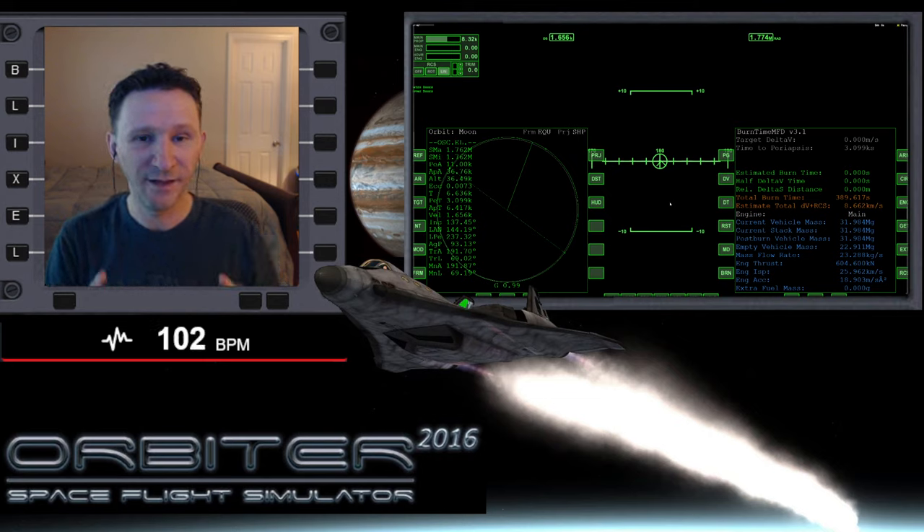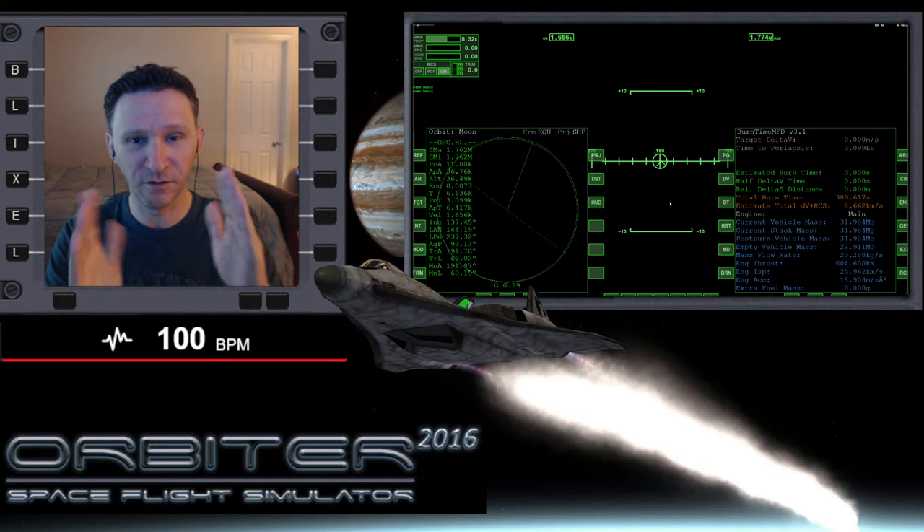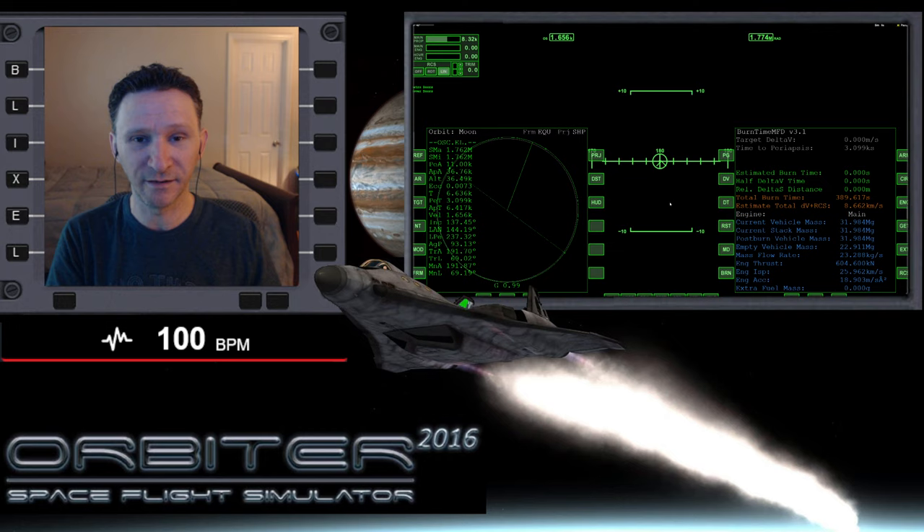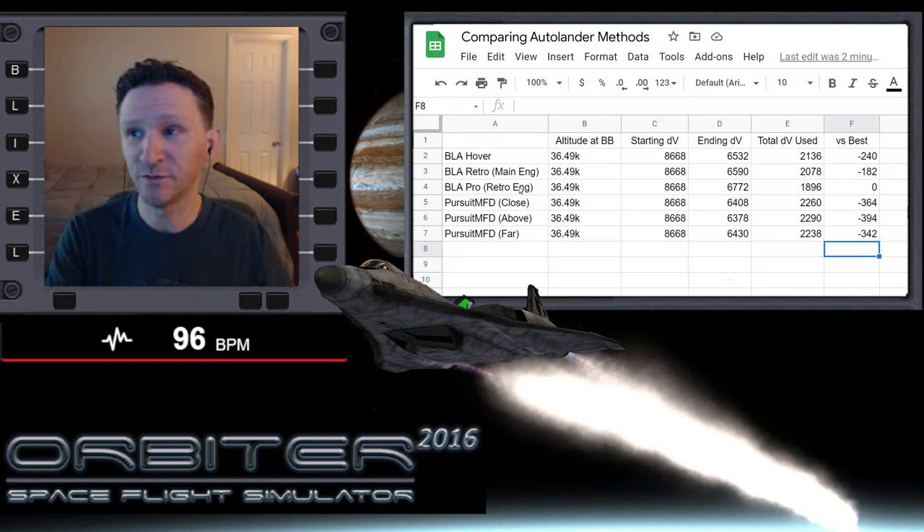Welcome to another Orbiter video. In this little series, we're taking a look at different auto landers, comparing them against each other, and also comparing each auto lander against itself with its different methods for doing an automatic landing at Brighton Beach. In the previous videos, we used Baseland Autopilot in the hover, retro, and pro configurations, and Pursuit MFD in the close, above, and far configurations.